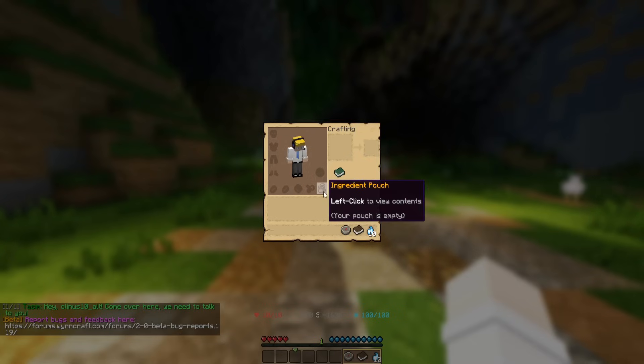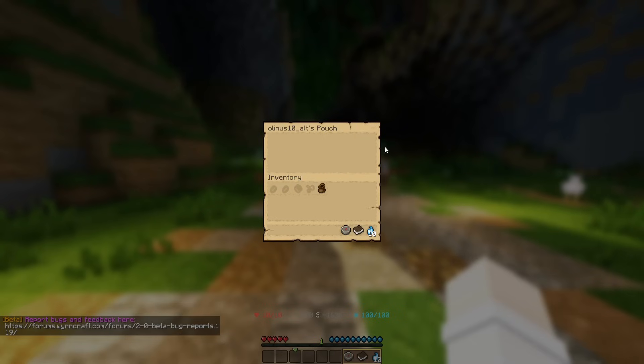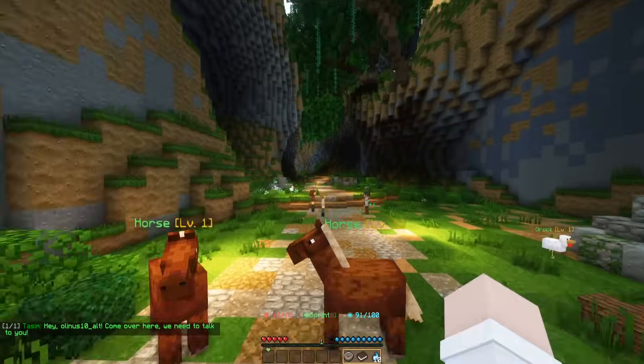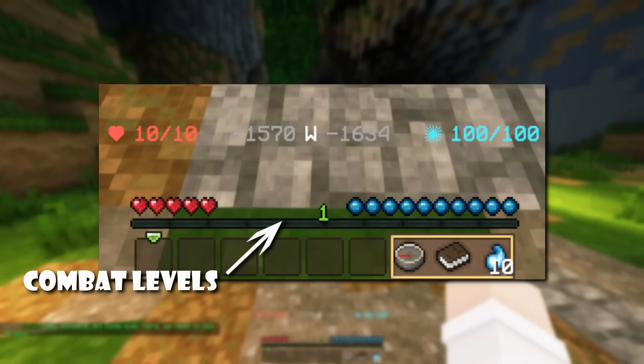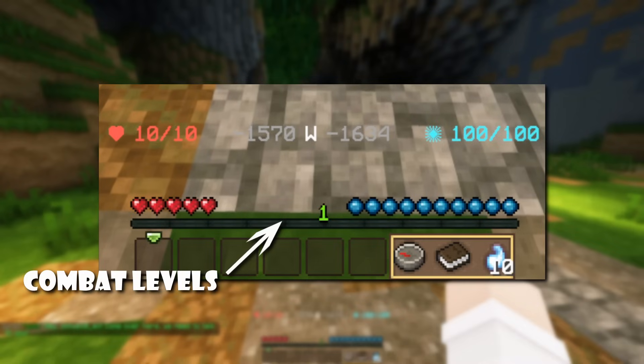There's also the ingredient pouch, which basically just stores the drops from mobs. Before you start the tutorial, look at the different indicators over your hotbar. There's a combat level meter that shows your level progression — there are currently 105 main levels, and one extra one at the end.